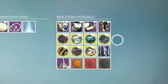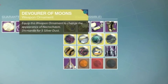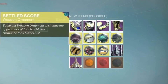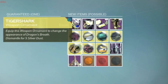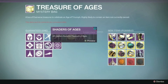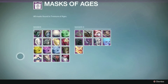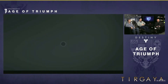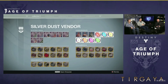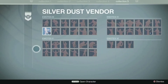Of particular note, spotted in the Treasures of the Ages are new exotic ornaments for No Land Beyond, Necrochasm, Vex Mythoclast, Touch of Malice, Dragon's Breath, Lord of Wolves, and Suros Regime. There may be more, but that's all I can confirm at this time. Moving on to the Silverdust kiosk — this is much expanded with five pages of items available, including the exotic ornaments and what seems like all the emotes from all of Destiny 1.